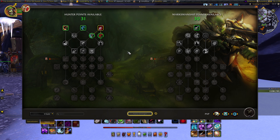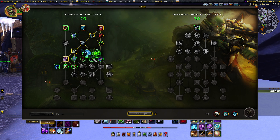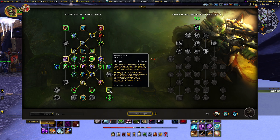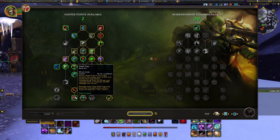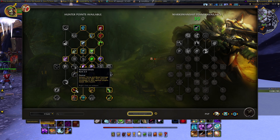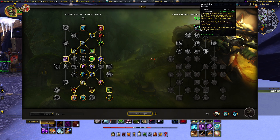Now on to the single target Marksman Hunter talent build. This really hasn't changed over the last two tiers, so I'll go through it fairly quickly. On the Hunter side of the tree, fill out the standard nodes, then work toward Death Chakram, Serpent Sting, and Poison Injection. For the most damage, put points into Steel Trap — though I personally sometimes swap two points into Arctic Bola and move one out of Serrated Shots into Explosive Shot. That's a personal preference.